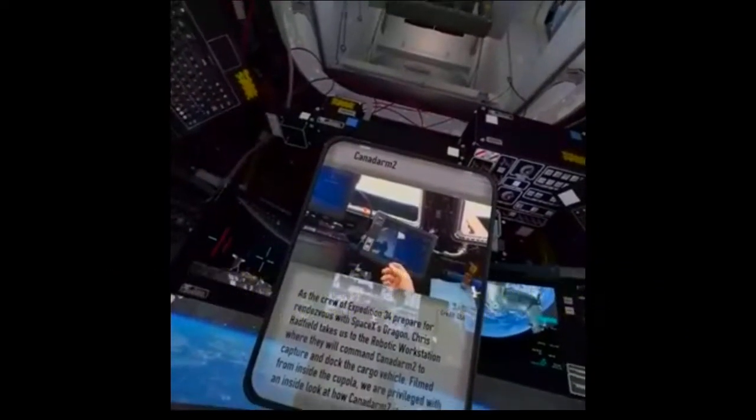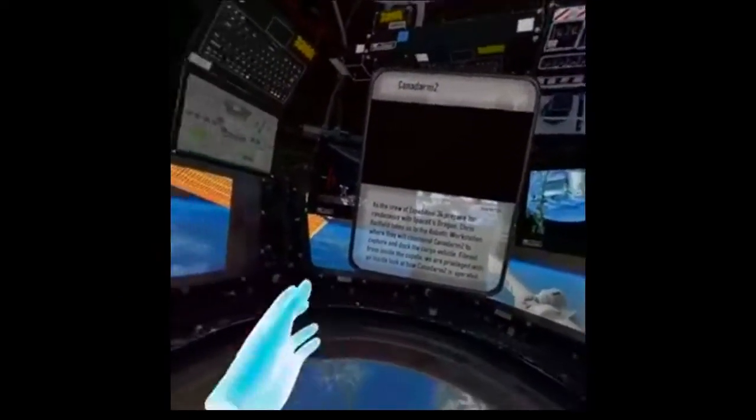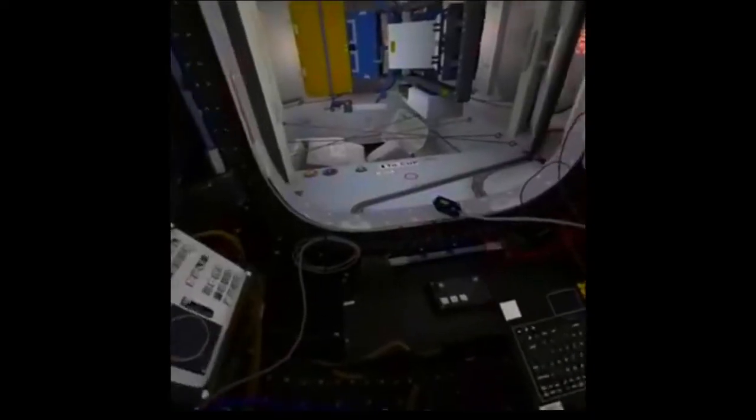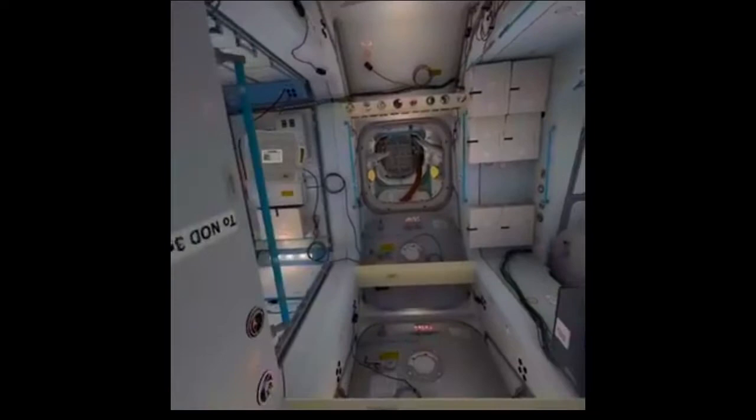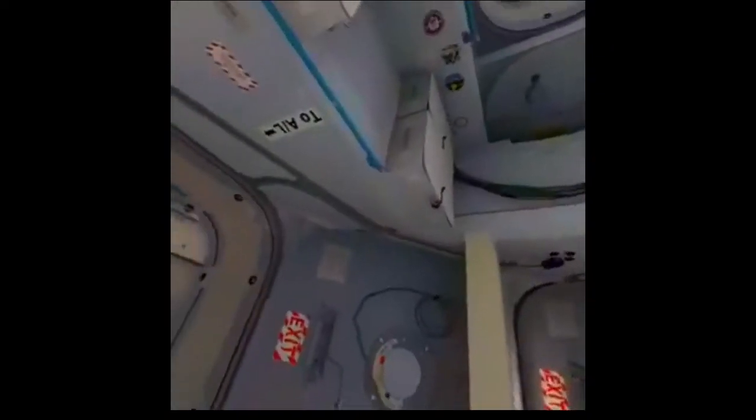To learn more about anything you see on the station, raise your right index finger to point at it while holding the grip button on your controller. If either a photograph or a video related to that object exists, the object will appear highlighted in front of you. Keep pointing at it for at least two seconds and the photo or video will appear. To close the image or stop playback, just point anywhere outside the window and press your trigger button. Give it a try.